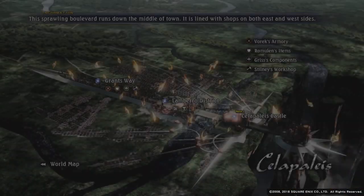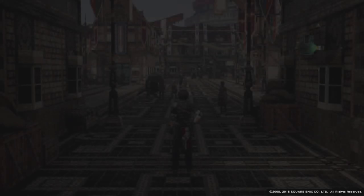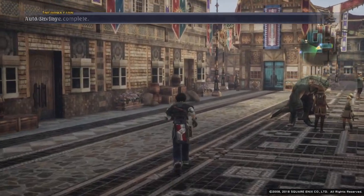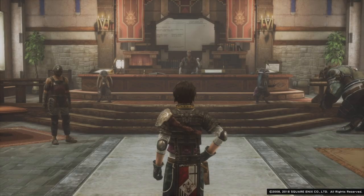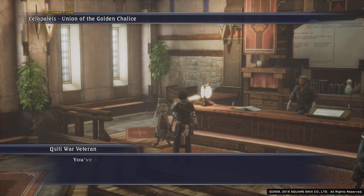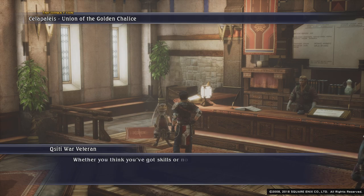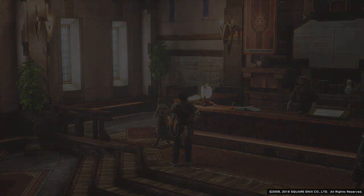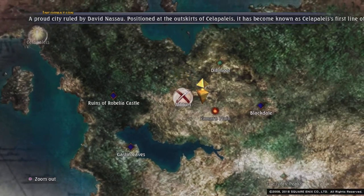You may have noticed on the world map that the first path has become available. I did that in the last episode when I wasn't recording. The way you open it — when you come to Stella Pelay, if you go into this guild here and speak to this NPC, that's how you get the first path unlocked. You have to do that quite a few times to get them all open. We won't be going there just yet, but we will be going there at some point.